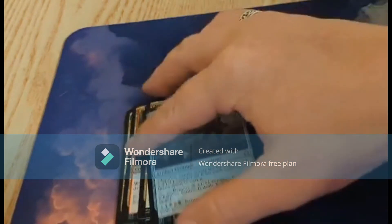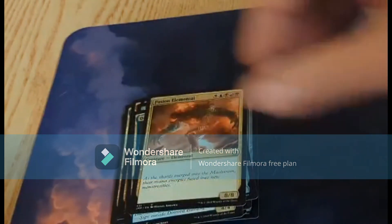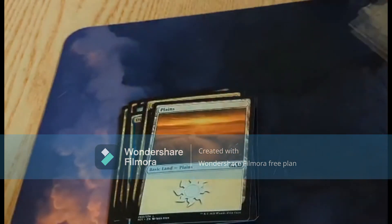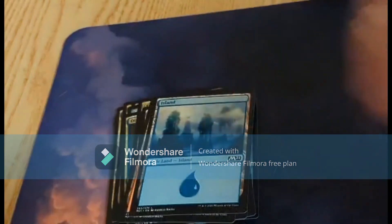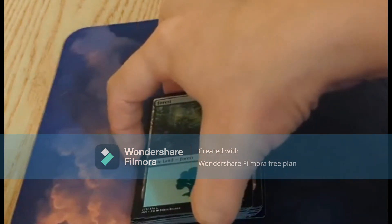Maelstrom Archangel. Chamber Sentry. Dinrova Horror. Fusion Elemental. And a basic Swamp, a basic Plains, a basic Mountain, a basic Island, and a basic Forest.